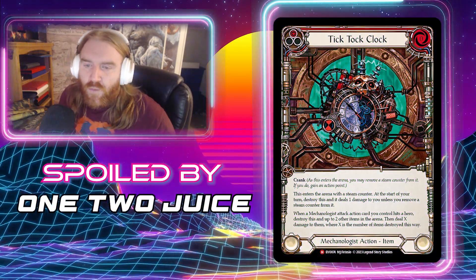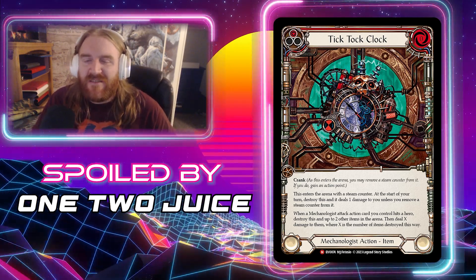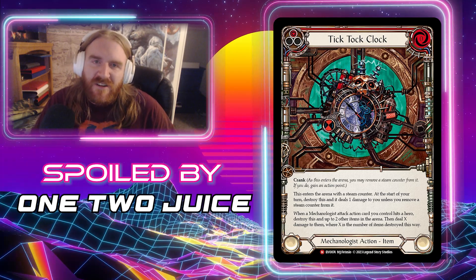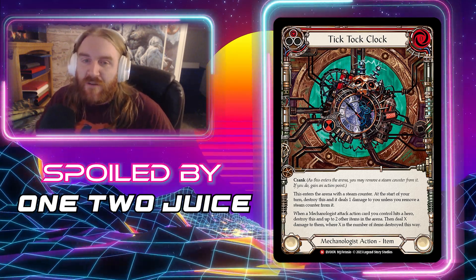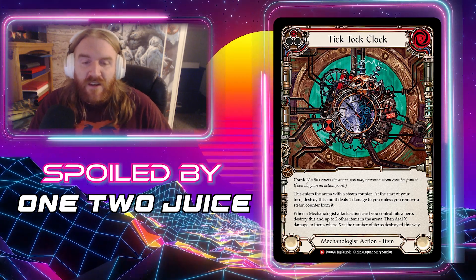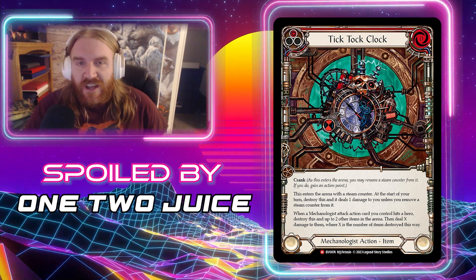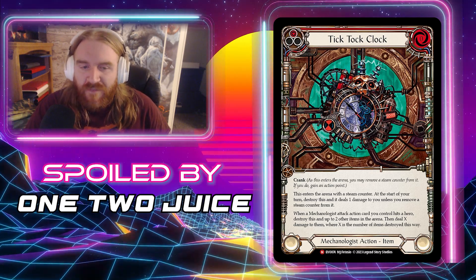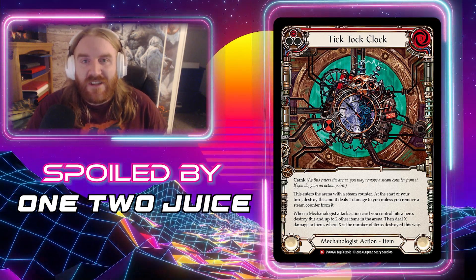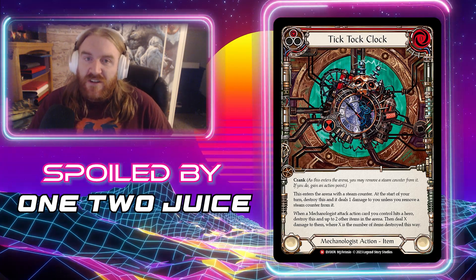Next up from One Two Juice we have Tick Tock Clock — a Mechanologist action item. It's a Majestic so it's only going to be a red pitch. It costs zero, doesn't attack or block, and has Crank — meaning it can come in with one less steam counter and you get Go Again. This enters the arena with one steam counter. At the start of your turn, destroy it and deal one damage to you unless you remove a steam counter from it. When a Mechanologist attack action card you control hits a hero, destroy this and up to two items in the arena, then deal X damage where X is the number of items destroyed.